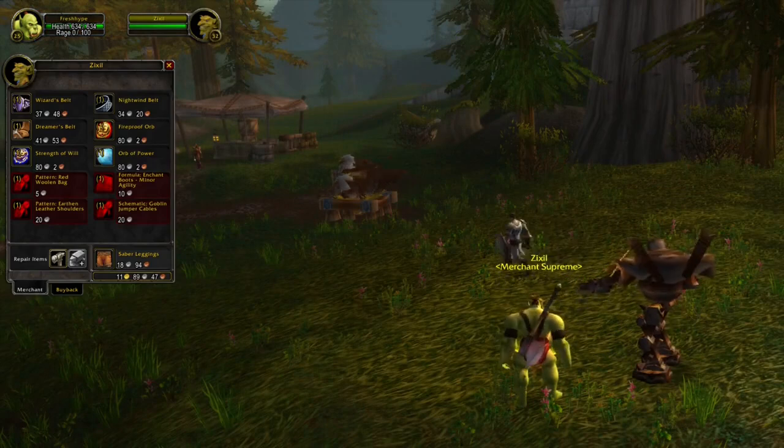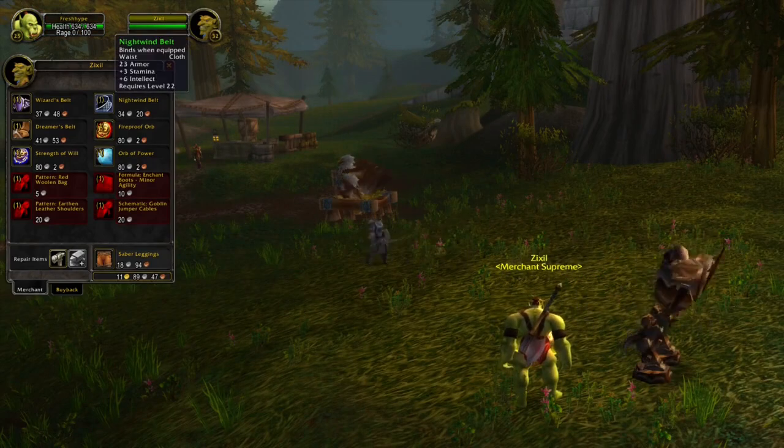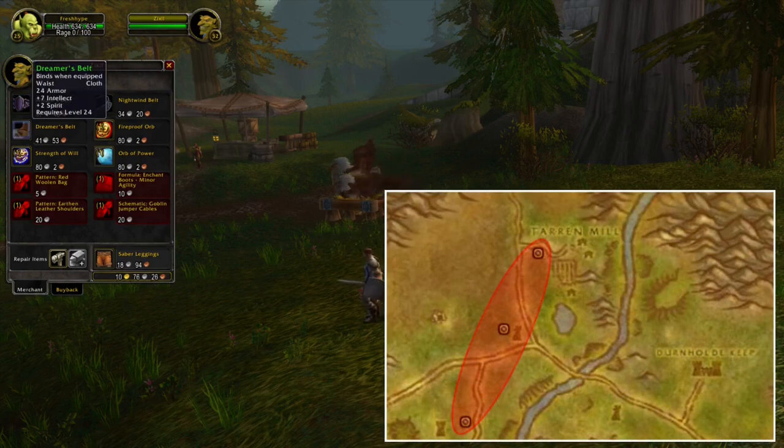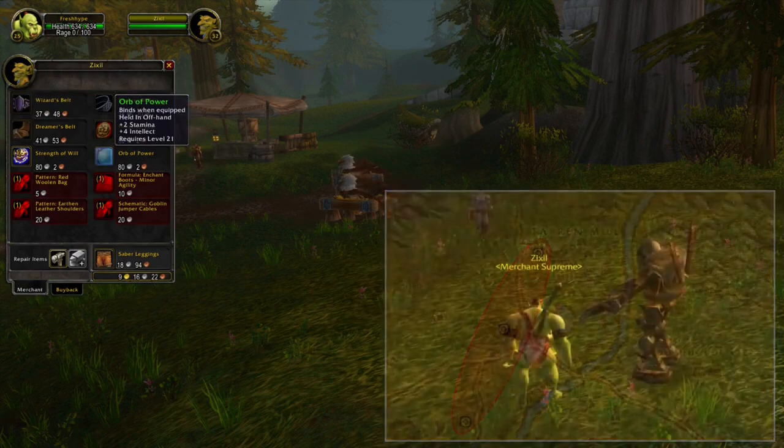If you go back to Hillsbrad Foothills, you can also find these two NPCs. The goblin is selling some different kinds of cloth belts and healer offhands. These two NPCs will walk in between the three marks in the red area.